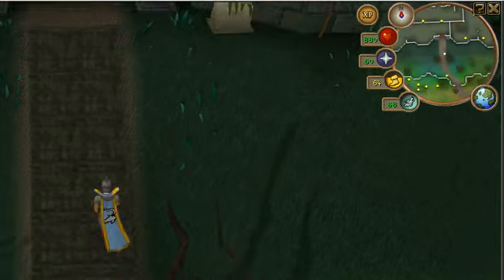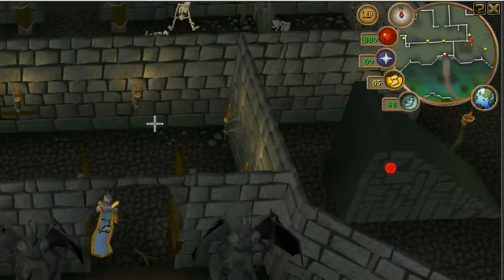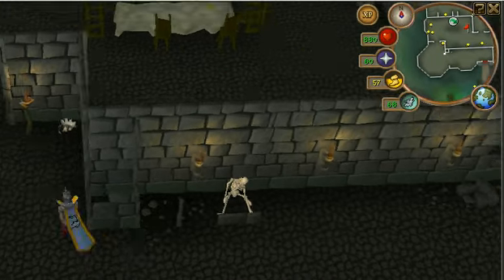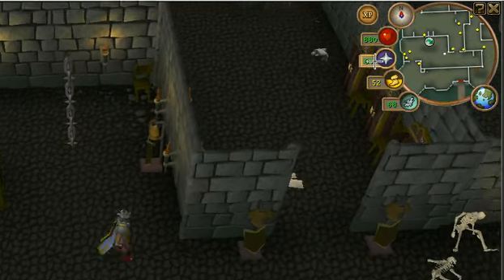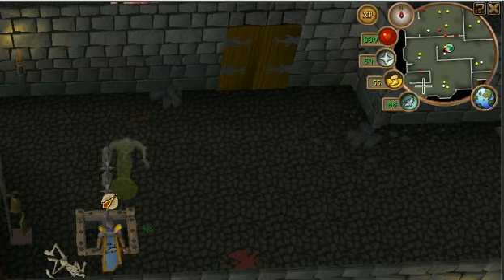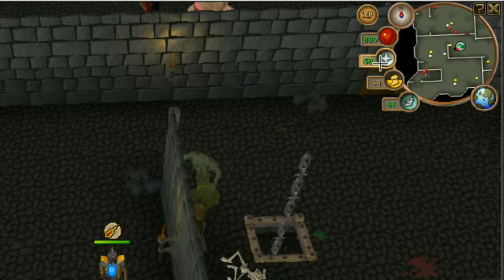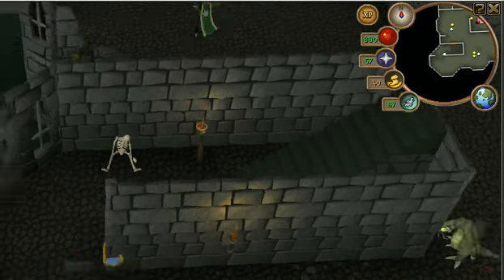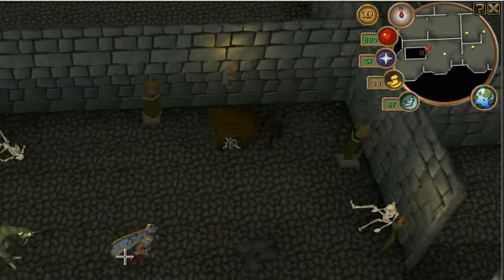What you want to do is go up through the doors. You can either go around the stairs, or there is a spiky chain which needs 61 agility to climb. I pray mage when I get up there because aberrant spectres are on that floor, and I only have plus 5 for mage defense. You want to go south to the stairs, climb up them, and you are at the gargoyles.